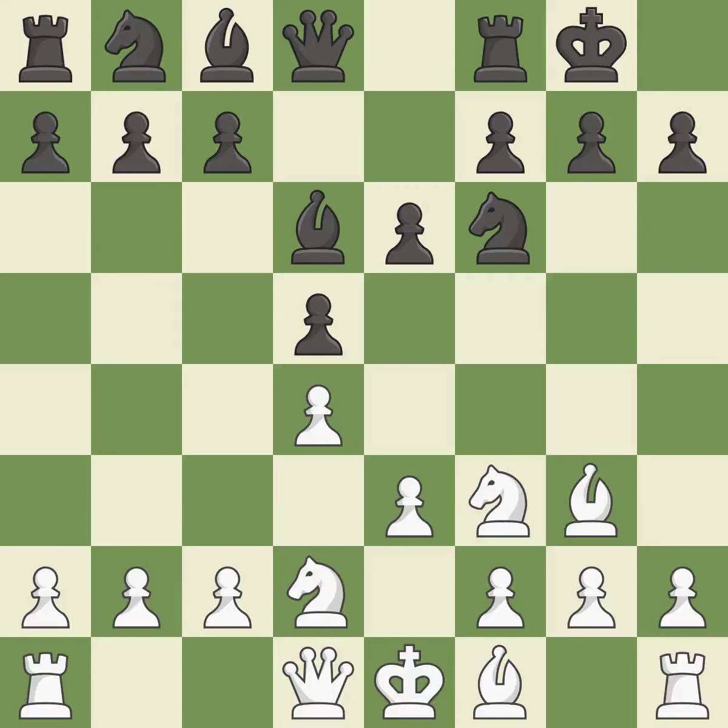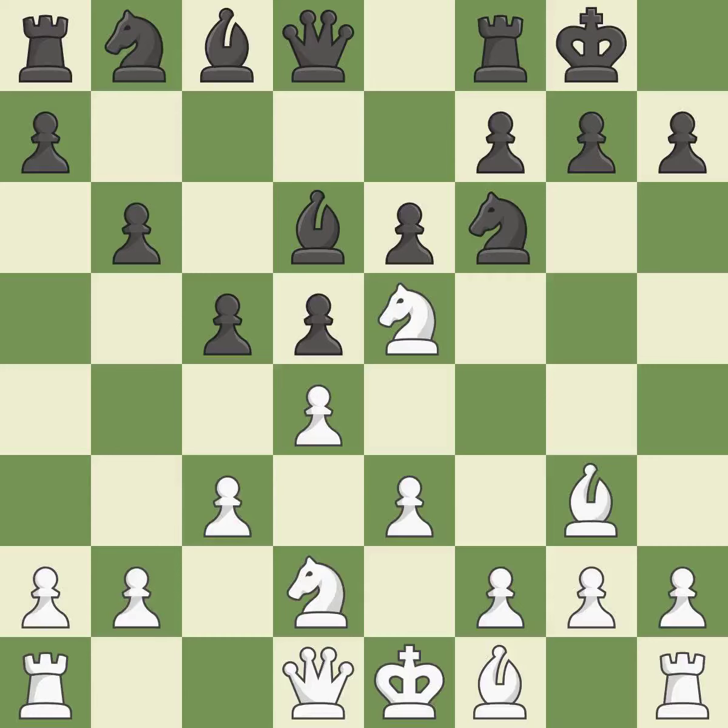The bishop is prepared to move into a functional square. This is the final book action — a reasonable response. This develops the bishop and gives it scope on the long diagonal.